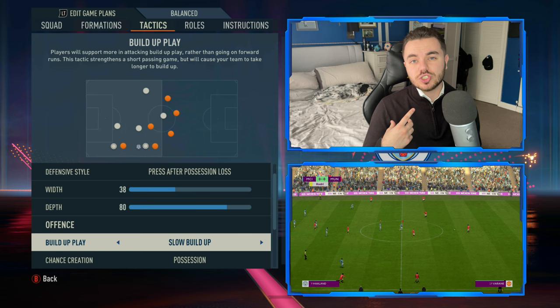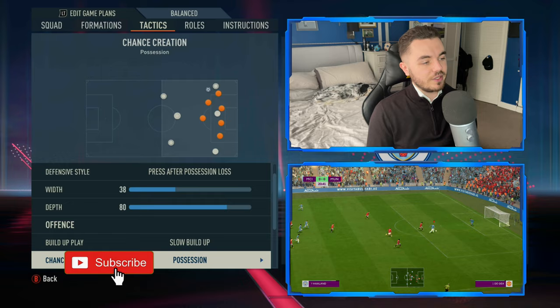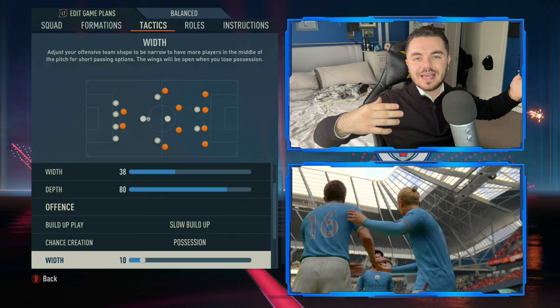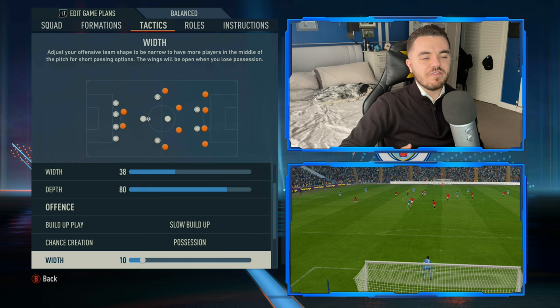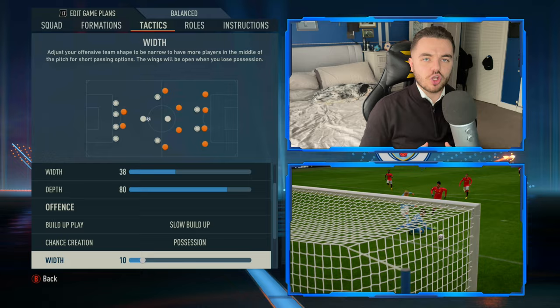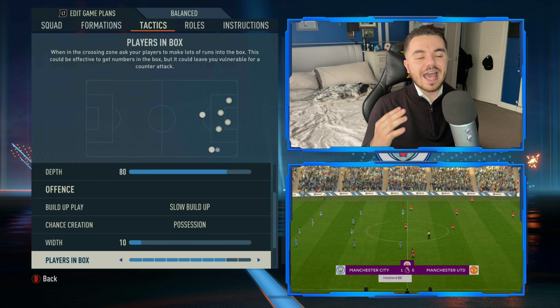Offensively, build-up play is on slow build-up and chance creation is on possession. We know what Manchester City and Pep Guardiola teams are like. Width is all the way down to 10 - the only players really going wide to the touchlines are the wingers, which we'll replicate through player instructions. We want the central midfielders and fullbacks to come tight and help with possession in those intricate short passing areas in the central part of the pitch, allowing for quick possession interchanges.